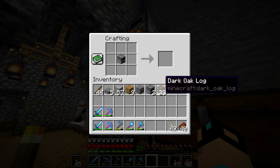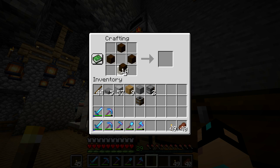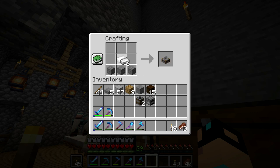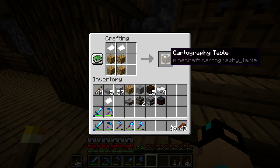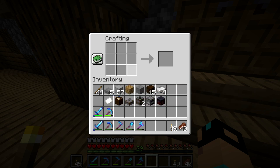Here is the smoker — it's just a furnace surrounded by logs, so now we have someone to cook food. We might as well make two of them. Here we have the stonecutter, which is perfect. Here we have the smithing table, which I didn't even know had a recipe — so cool. And here we have the cartography table, which I'm excited about because I want to get a map to one of the woodland mansions. I'm very excited to go find one of those eventually.